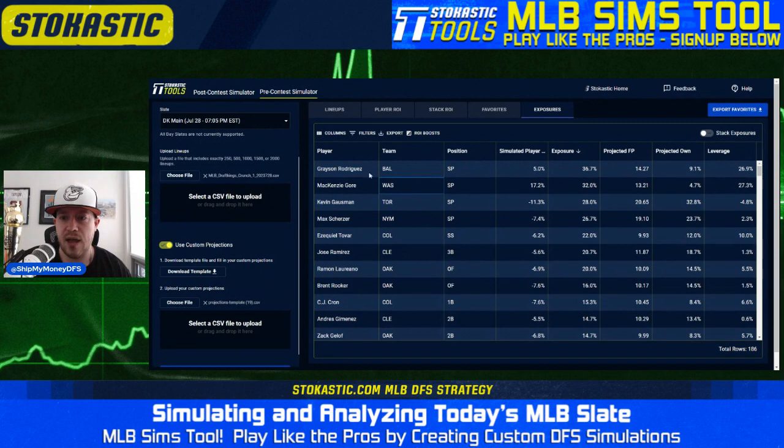You can get to the Dodgers without sacrificing too much pitcher upside because you do have McKenzie Gore and Grayson Rodriguez. Cutter Crawford is also a reasonable value option. I like the idea of getting to the Dodgers — we are getting a little bit over the field there, which is nice. As far as individual exposures go, Grayson Rodriguez and McKenzie Gore are both at the top. If ownership projections come up there, our exposure to them probably goes down, but either way they're very interesting ways to get good hitters into your lineups.